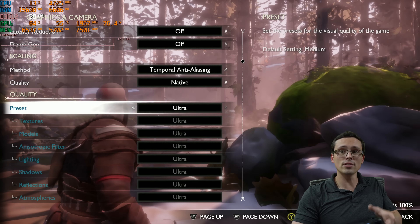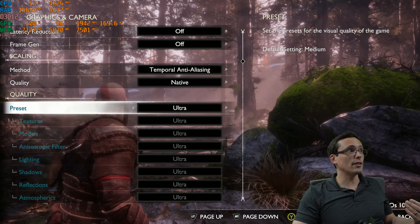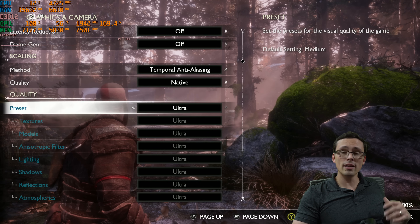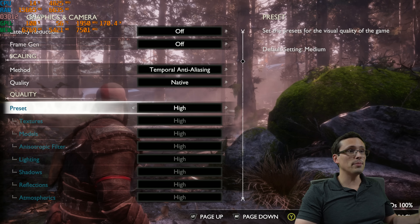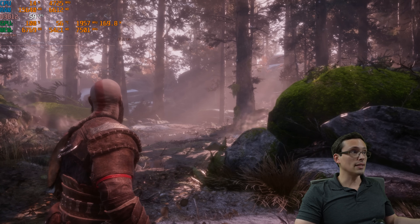Let me go back to ultra, and as it loads in, watch the frame rate counter — we're at around 51 or so. So you can see that in this scene, the difference in performance between a full ultra preset and the high preset takes you from 51 at ultra up to — let it settle in — around 59 frames per second at the high settings. I can back out of the menu and we can see that it is running at 59 frames per second, just like it was in the menu.